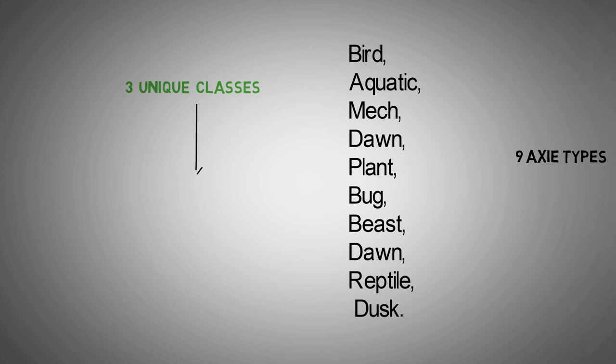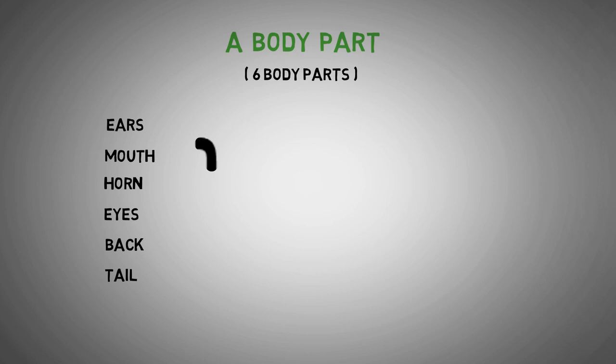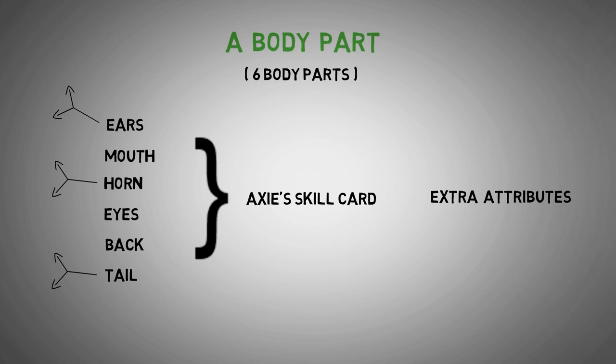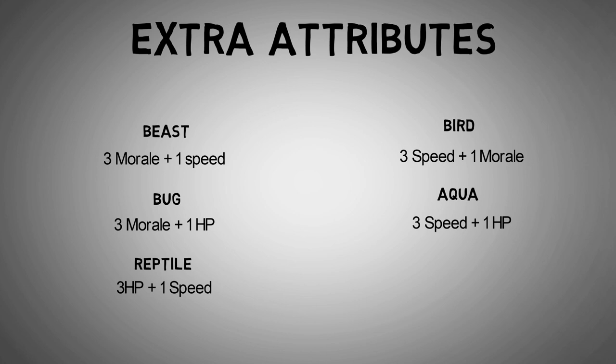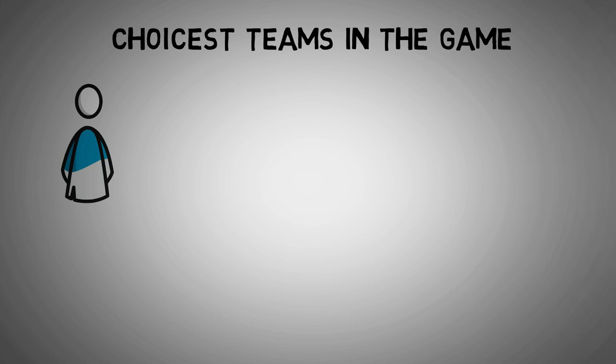There are three unique classes within these classes that you can breed only by working with a unique synergy of Axies. An Axie features six body parts — ears, mouth, horn, eyes, back, and tail — which are behind the Axie skill card. Every body part gives different extra stats based on its class: Beast gives +3 morale and +1 speed; Bug gives +3 morale and +1 HP; Reptile gives +3 HP and +1 speed; Bird gives +3 speed and +1 morale; Aqua gives +3 speed and +1 HP; Plant gives +3 HP and +1 morale.